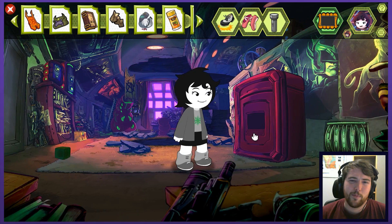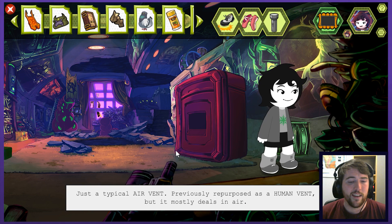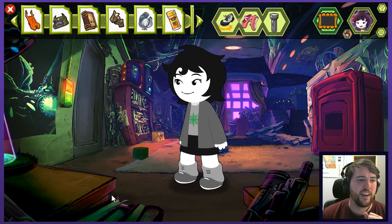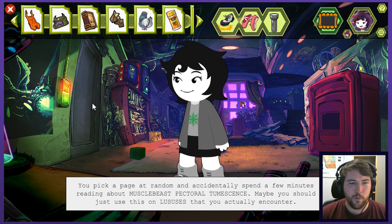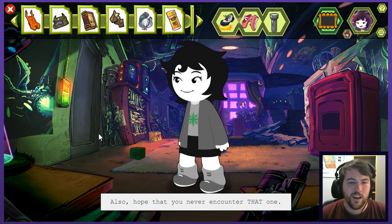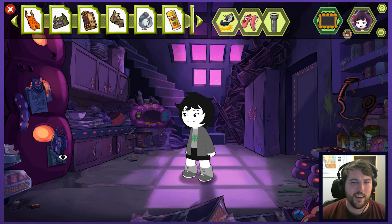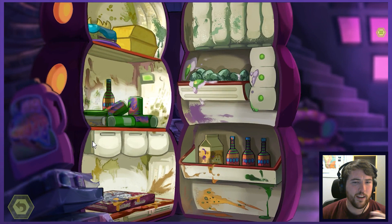That's not good, is it? I probably can't do anything with the safe — it wasn't usable before. Just a typical air vent previously repurposed as a human vent — but can I hover pad my way downstairs? No, I don't think I can hover pad myself like that. I beast-book on the door — you pick a page at random and accidentally spend a few minutes reading about muscle beast pectoral tumescence. Maybe you should just use this on lucises that you actually encounter — and hope that you never actually encounter one.